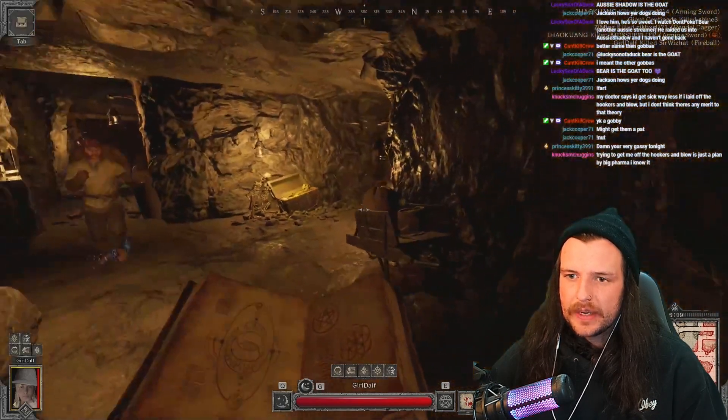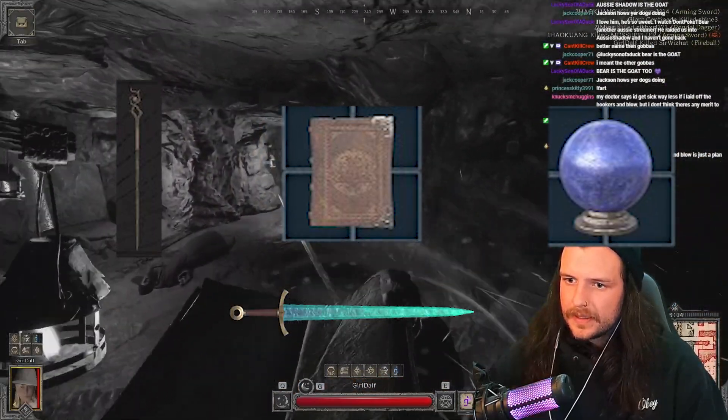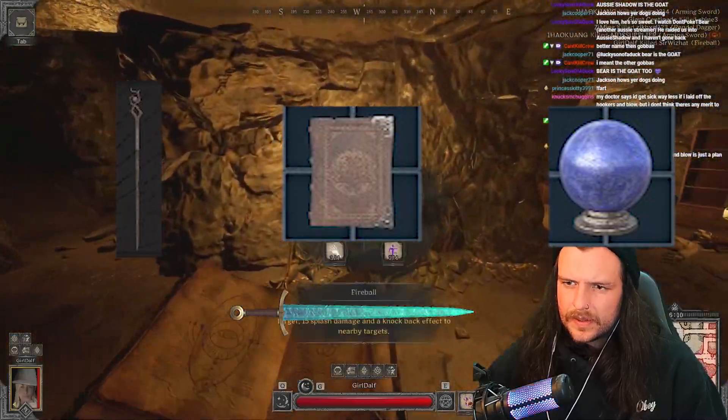There are three ways to cast magic as a wizard: the staff, spell book, and crystal ball. The spell book and crystal ball have faster cast speeds than the staff, although the staff actually does more damage.